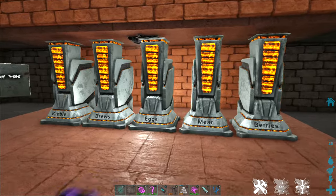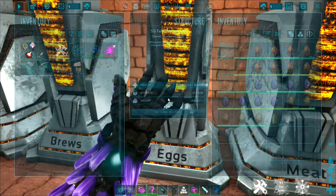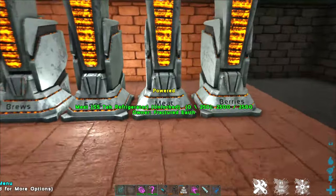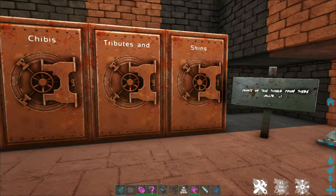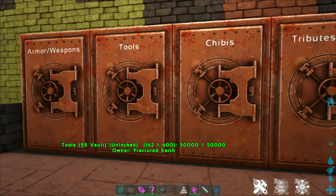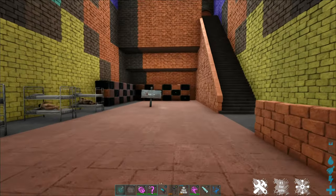There's usually also some fridges where you might find eggs that people have picked up along the map — sometimes fertilized, sometimes not — as well as other perishable items. You can also usually find boxes for things like free skins, tributes and boss items, chibis, tools, armor and weapons, and a variety of other things.